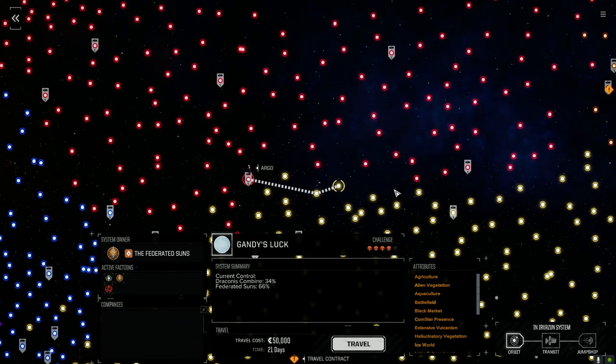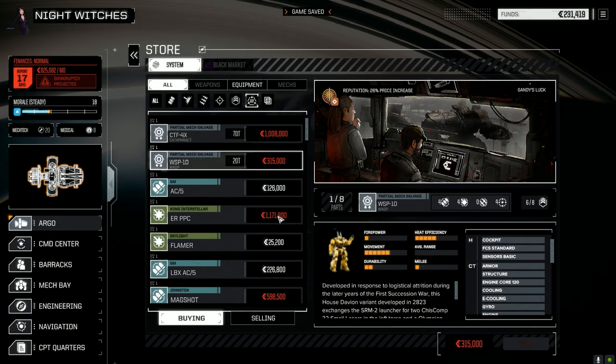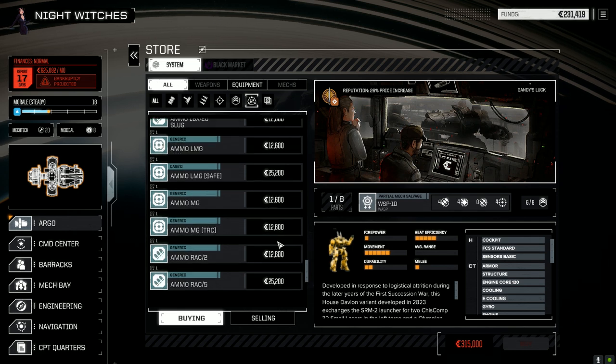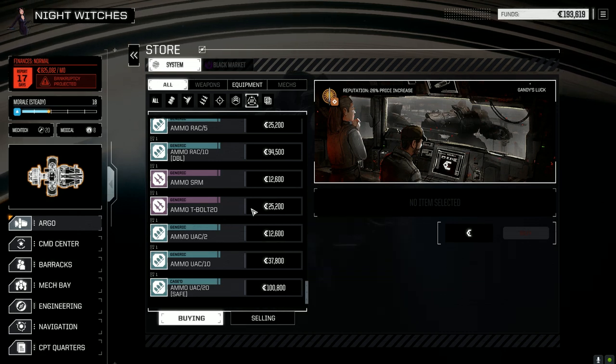Gandhi's Luck is a planet — we could have a chance to flip that one too. Megacity, large population, Inner Sphere, Hallucinatory Vegetation which is always a win, Black Market, Comstar. Okay, let's head there. Alright, so we're at Gandhi's Luck now. Let's have a look at the store just in case — Cataphract parts, nice. I also want to see how many Thunderbolt parts we had. Virtual Reality Pod. We're starting to find some good stuff in the stores now. SRM deadfire ammo — we don't have any right now, so let's buy one just so we have some sticking around just in case.